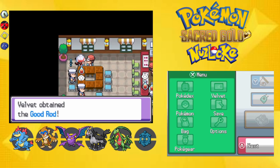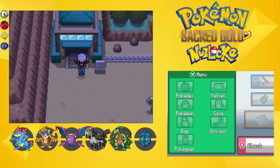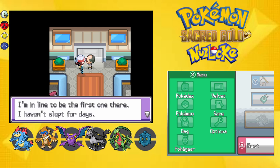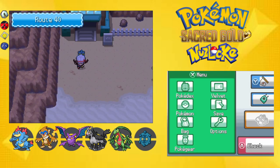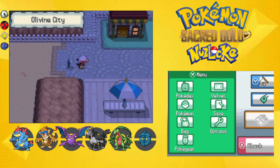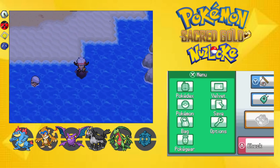Talking to the rest of the NPCs in Olivine City — oh, this is the Good Rod guy, awesome. Here we are at Route 40, and the Battle Frontier is right here, still blocked off. I don't really know much about the Battle Frontier. I don't think there's anything else in Olivine City for me to do, so I guess we'll head straight to Cianwood.